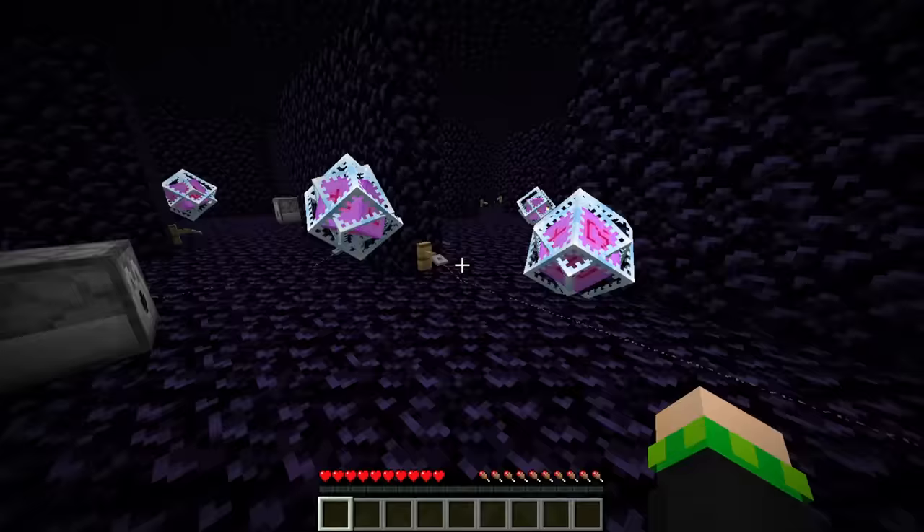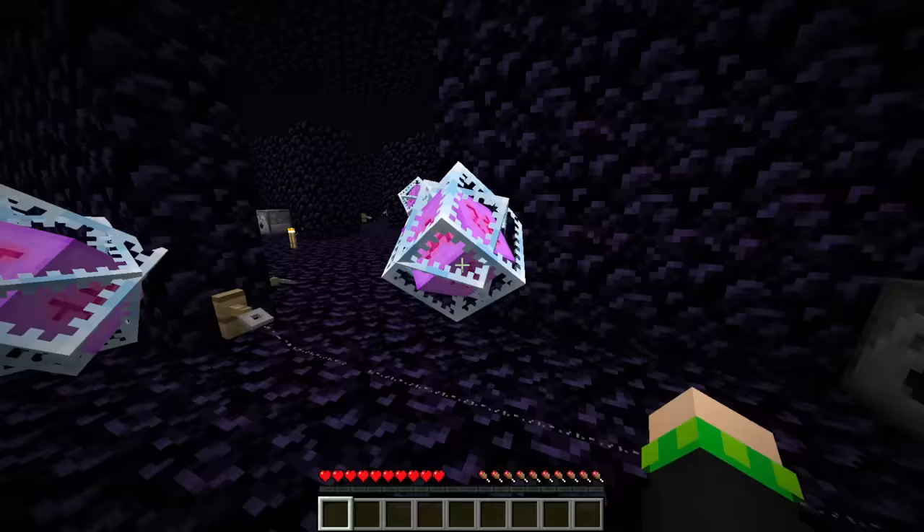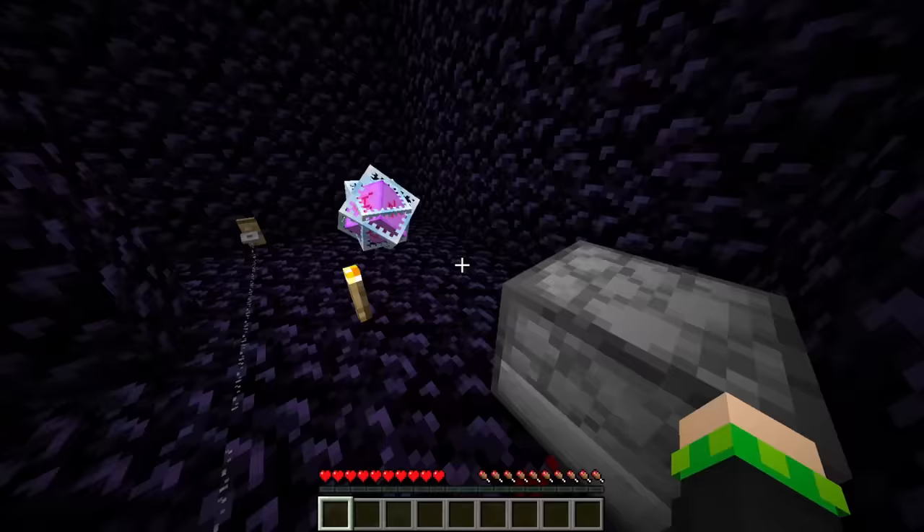Oh no, guys, I think this is the end of the run. Look inside this accessible dispenser — this tripwire is gonna fire those arrows at the end crystal. But my spacebar is broken. How will I get around the tripwire? So if you guys have ever wondered why jungle temples, a structure that have existed for 12 years, put the tripwire hooks inside the wall, this is why. Okay, but I gotta give them a little credit — walls are still a new technology in the base building community.